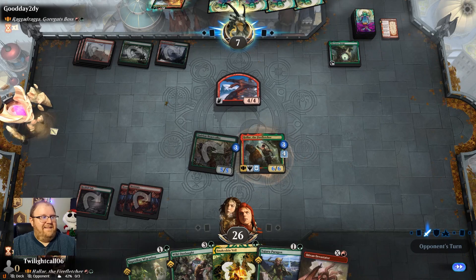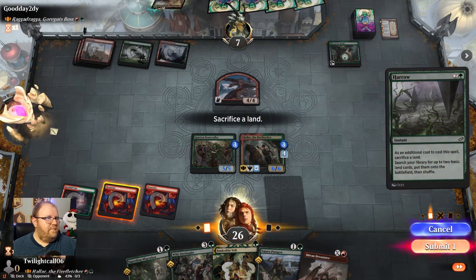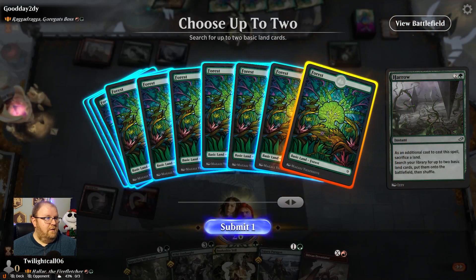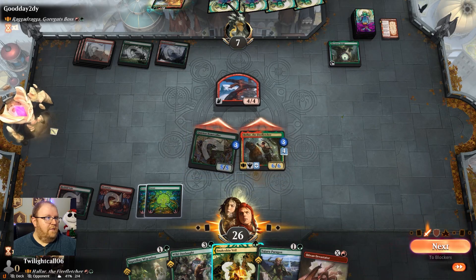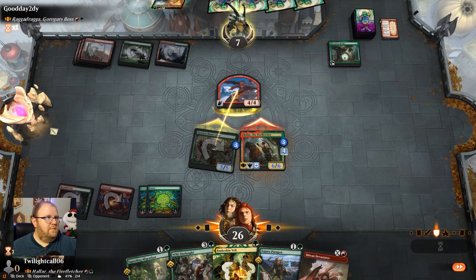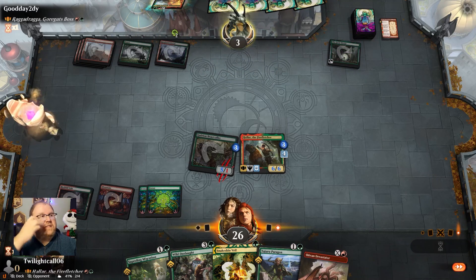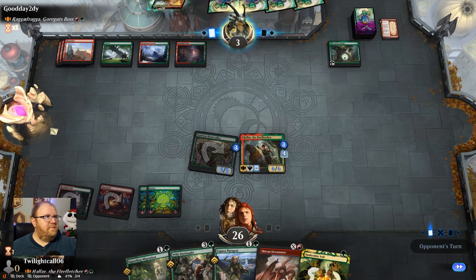The idea here is to get as many counters as we can on Hallar so that when we kick a spell, it's gonna hurt — and it's gonna hurt a lot. I'll do a Harrow, go get two green. That leaves us with some options. I'm going to swing because I have Snakeskin Veil if I need to pump.